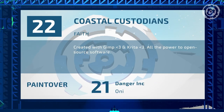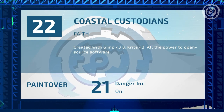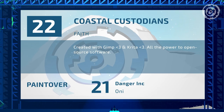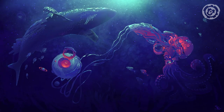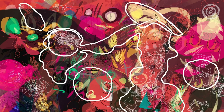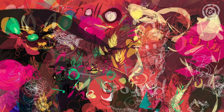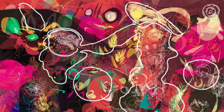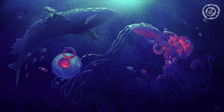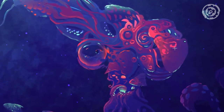Number twenty: 'Custodians' by Faith. Faith is another person that does fast painting — so happy you're in this compo. This one has really reduced the shapes — using only those forms.